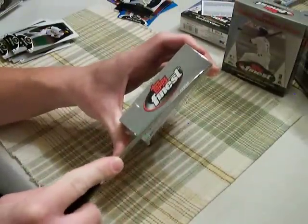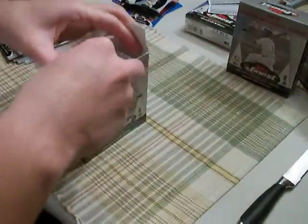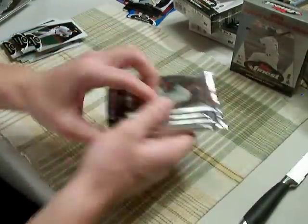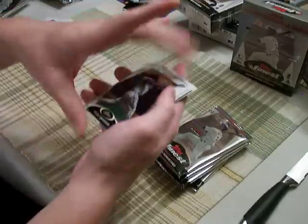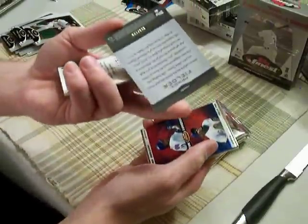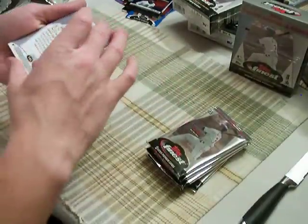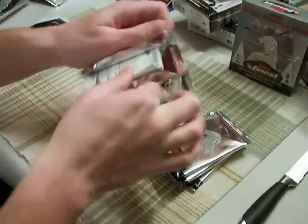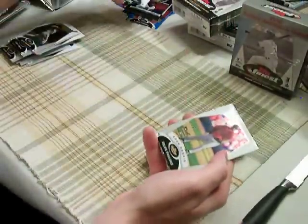Mini box 2. Not intended for individual sale — keep that in mind. Green Refractor, Finest Moments, Prince Fielder, numbered 199. Alfonso Soriano, Felix PA. Refractor — Miguel Cabrera. Refractors are not numbered. There's only 5 cards in that pack — kind of weird.